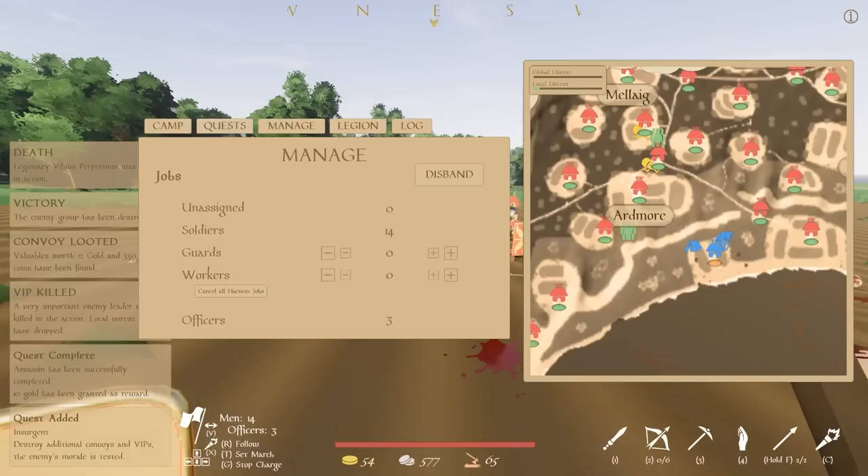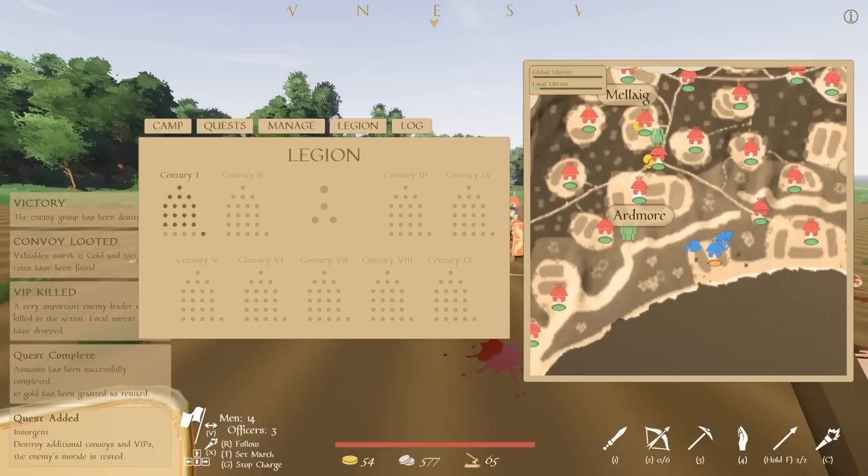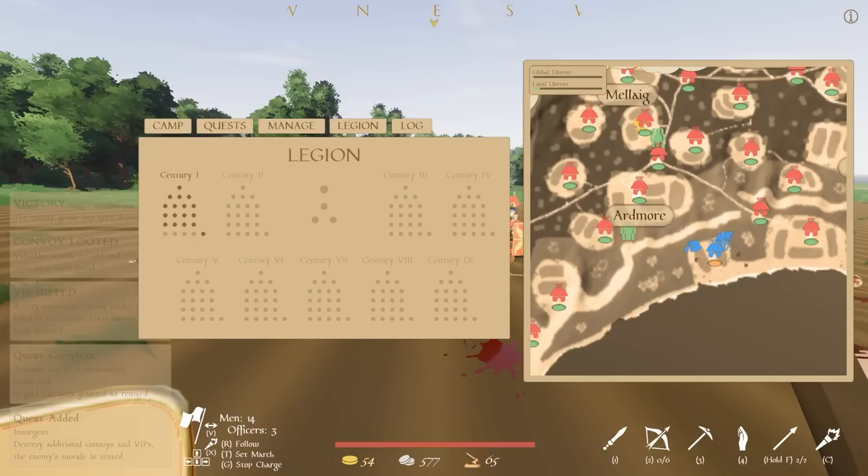I've got three officers — we had zero to begin with. I've got 54 gold in my legion. I lost four men — we're going to have to replace that, but none of my officers died. And eventually we're going to start a second century, a second group of men, and eventually my legion is going to be amazing. We look at how big this map is — we're going to dominate all of it.